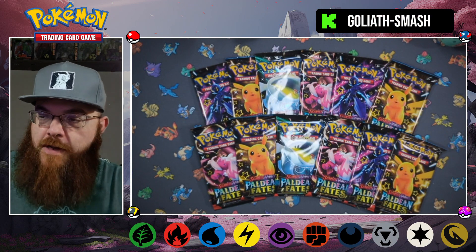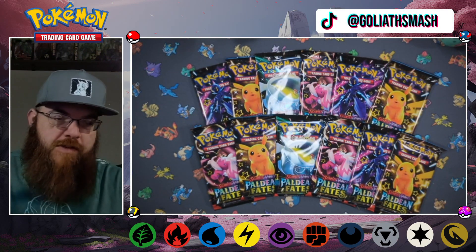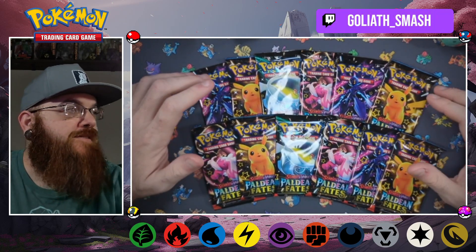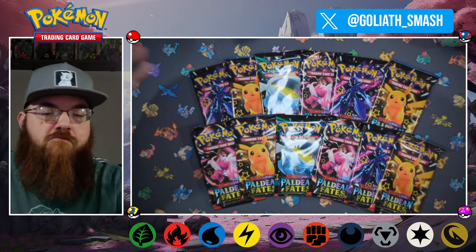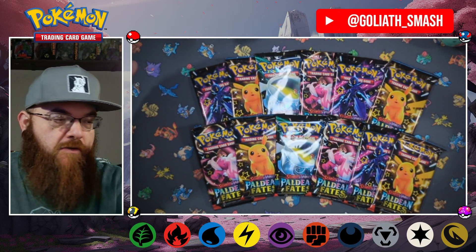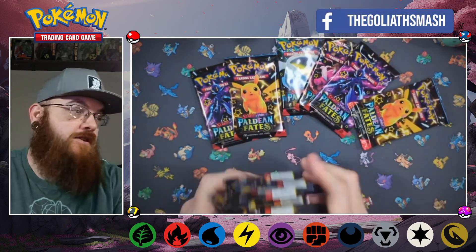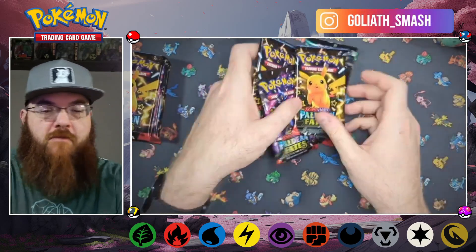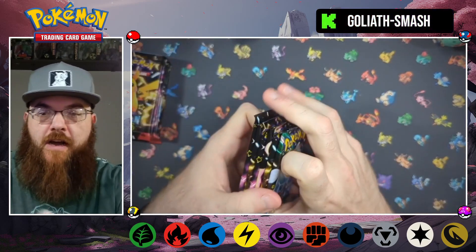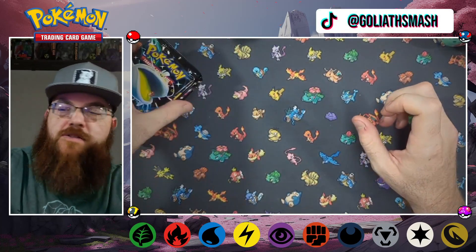All right, looks like we're here. What's going on, guys? Your boy Glide Smash at it again. This time the video could be a quick one — we're just going through a couple booster bundles of the Scarlet and Violet set, so we got like 12 packs in total. Basically just gonna see if I can get anything to add to the binder, or possibly get another decent hit, or get that Charizard or that Bubble Mew. Either one is pretty dope. Let's get into these right away and see what we get.